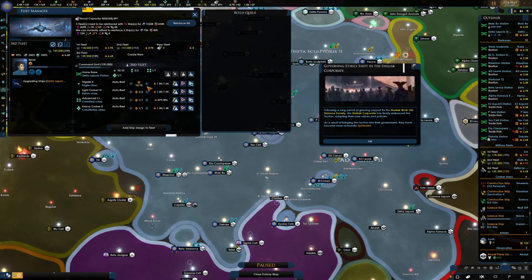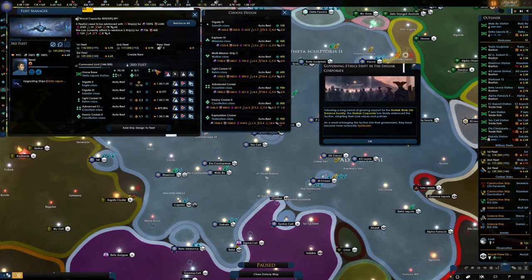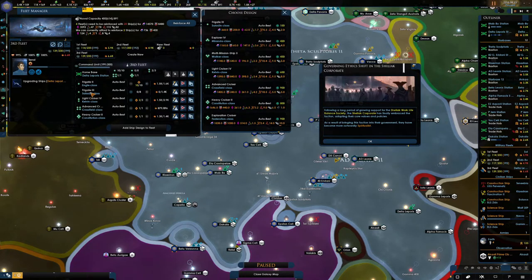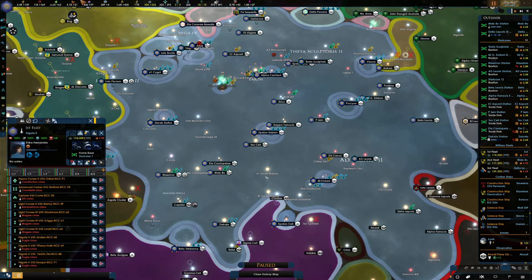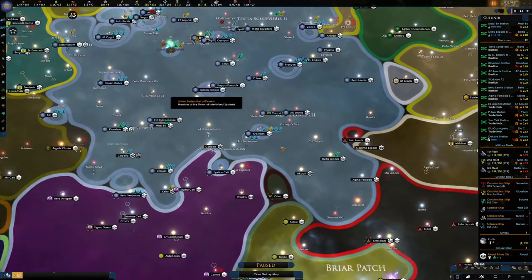We just need to look at the third fleet now. We've got a bit of room with them. We've got light cruiser 4s already, a heavy cruiser, an advanced cruiser. Maybe we could add a couple of 3s and one more cruiser. So we will go with a few more of the 3s and then replace the 2s maybe - get rid of those once the 3s are in. As a result of bringing this faction into their government, they have become more outwardly spiritualistic - all the spiritualists. So we haven't got many alloys but we can upgrade. They are building up quite nicely, they are going to be nice and strong pretty soon.